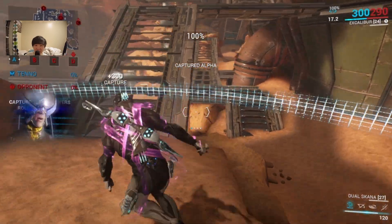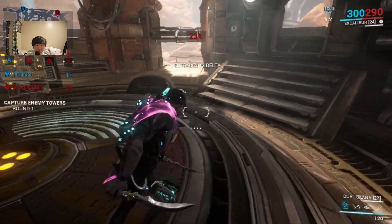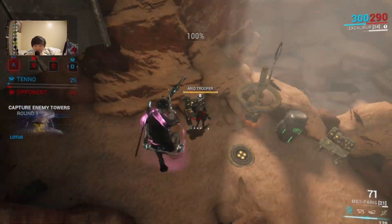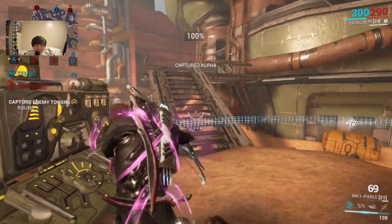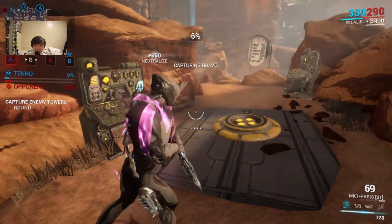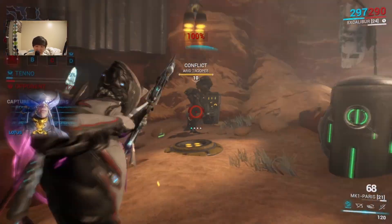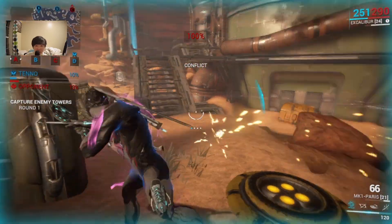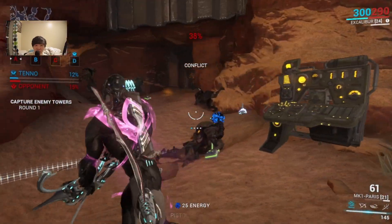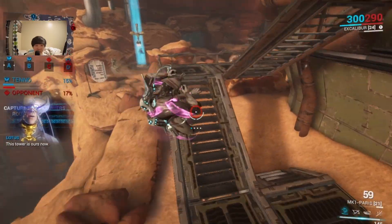Tower online! I gotta go protect - you have captured a radio tower! There we go. Alright, go cap B. I don't know how I'm gonna find the Cephalon in this, because I have to keep coming back and forth to protect. Tower captured. You must recapture it - this tower is ours now!